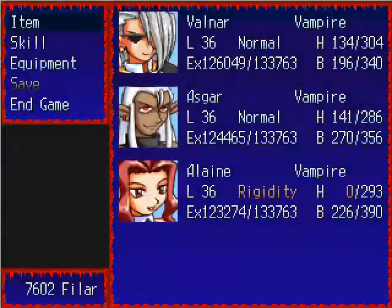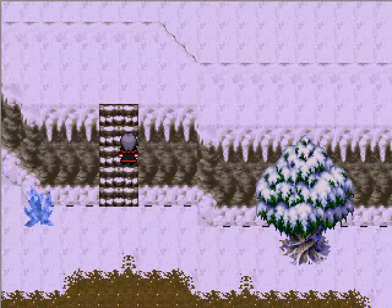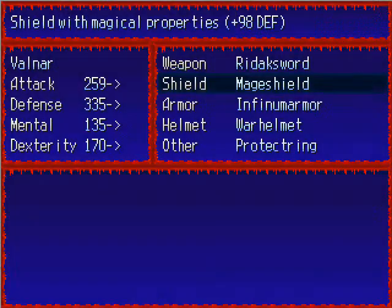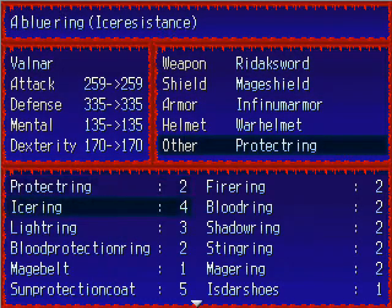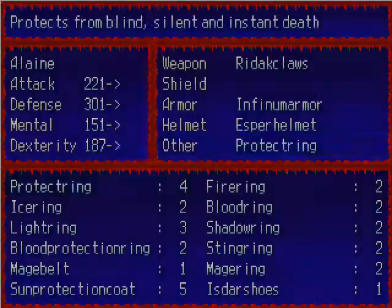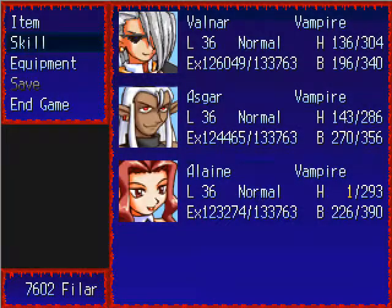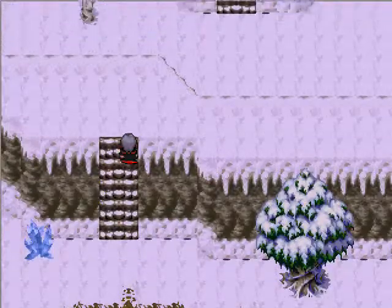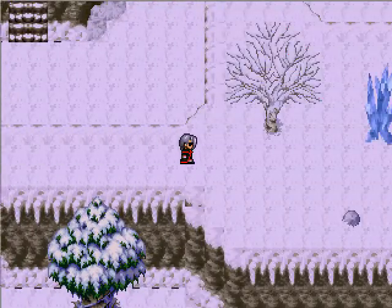What you can do is equip the ice rings that we have. I think I will do that even — I mean, we have four of them. So yeah, that will decrease the damage that those guys do with their ice elemental attack, but it's not necessary. But it isn't bad either.